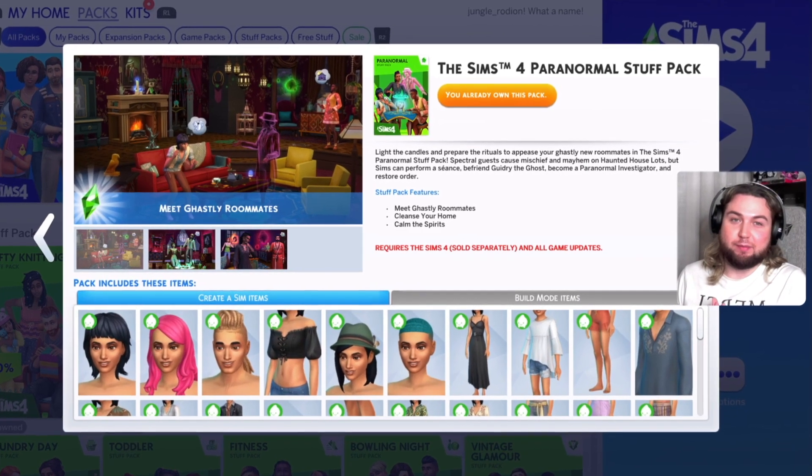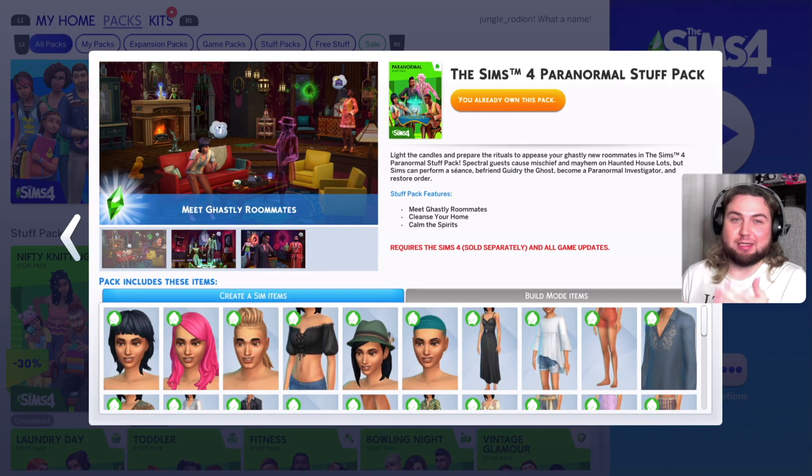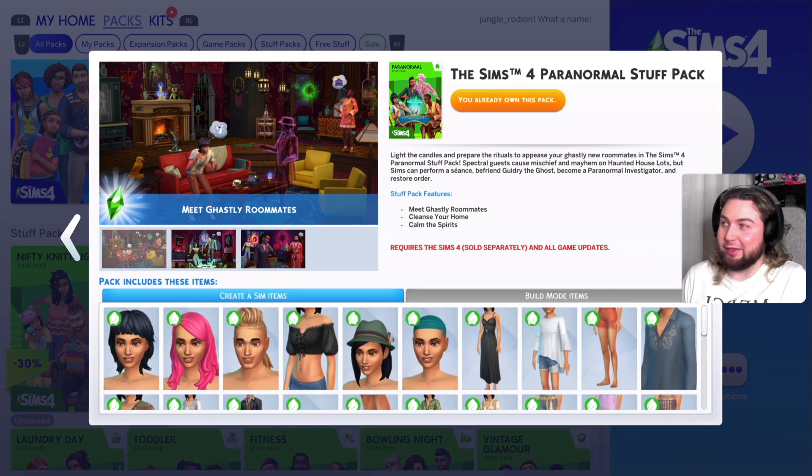I did a couple of videos about The Sims 4 on my channel. I made my sim and I actually started my channel doing Sims builds. Basically somehow I was preparing — I wanted to do something for Halloween. So I got this The Sims 4 Paranormal Stuff Pack, but I had no idea what I'm supposed to do with it. It's nowhere near Halloween anymore and I finally had time to play with it and kind of enjoyed it in a way.